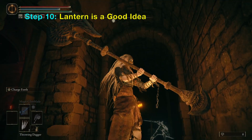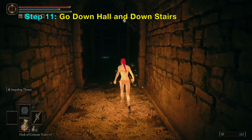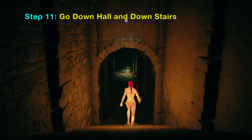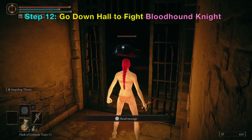It's a good idea to use a lantern because it's kind of dark. You want to turn left and go down the hallway here. Then go down this flight of stairs and there should be a Bloodhound Knight you want to fight.